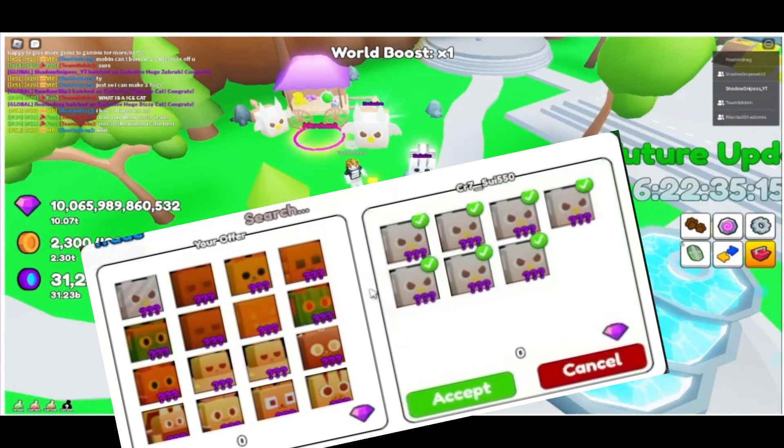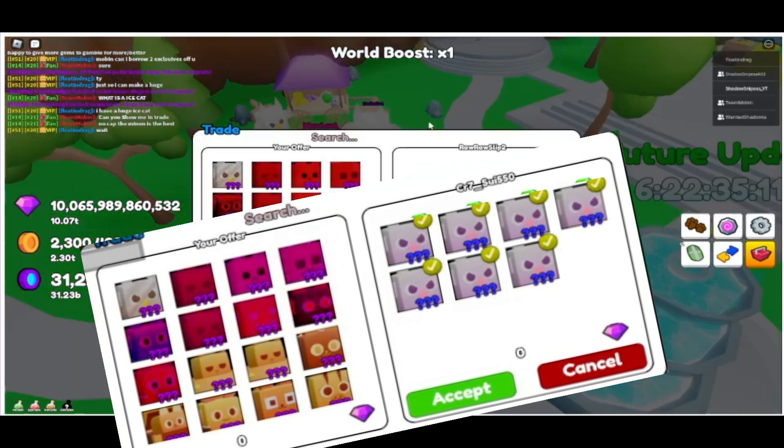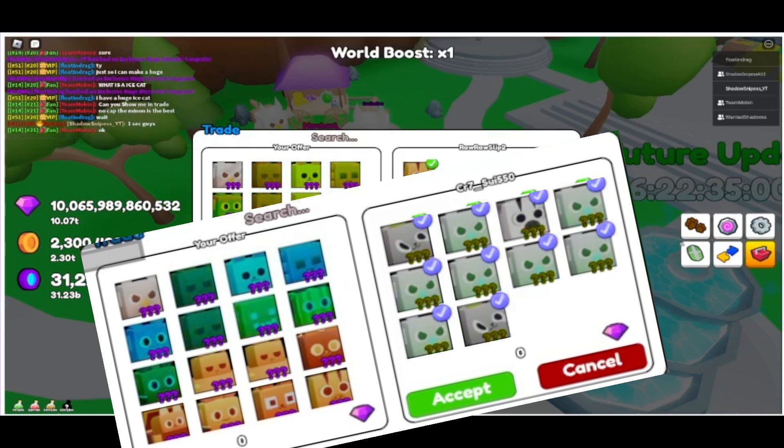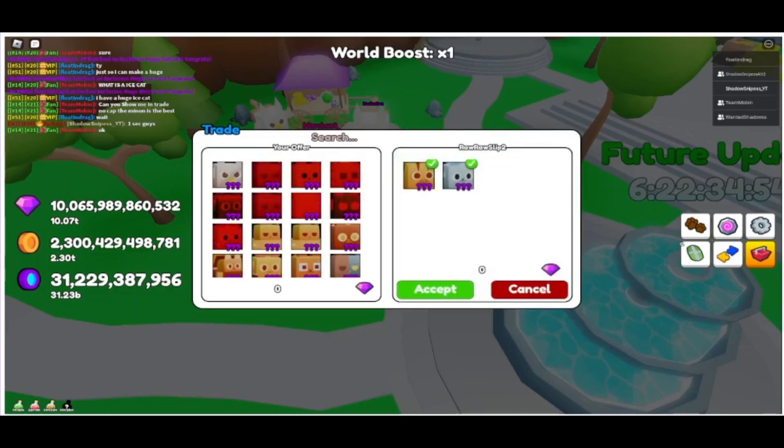Let's not forget that we had to trade our ult that had a bunch of huges. Morbin also had a bunch of huges to give us since we gave the gems for the opening. There were quite a lot of huges actually — I was actually surprised by how many we got.